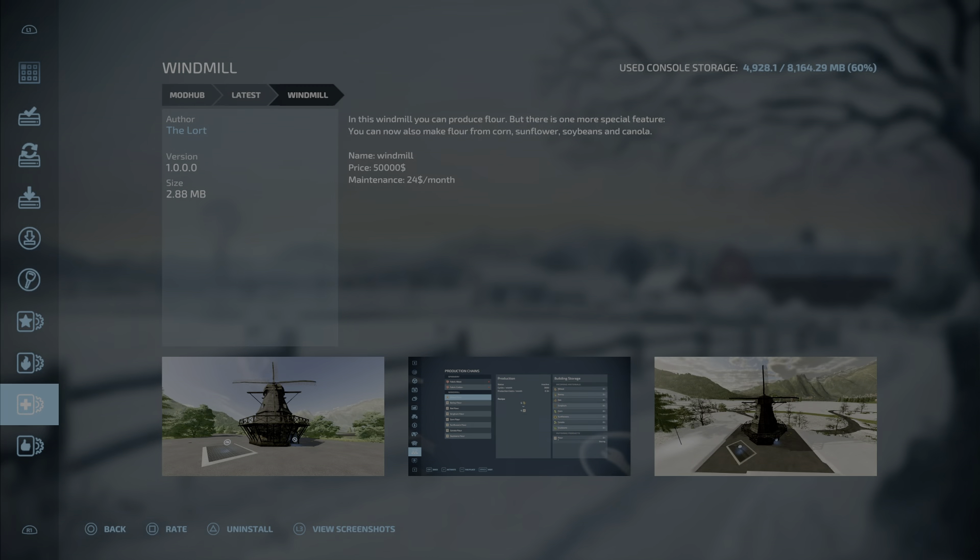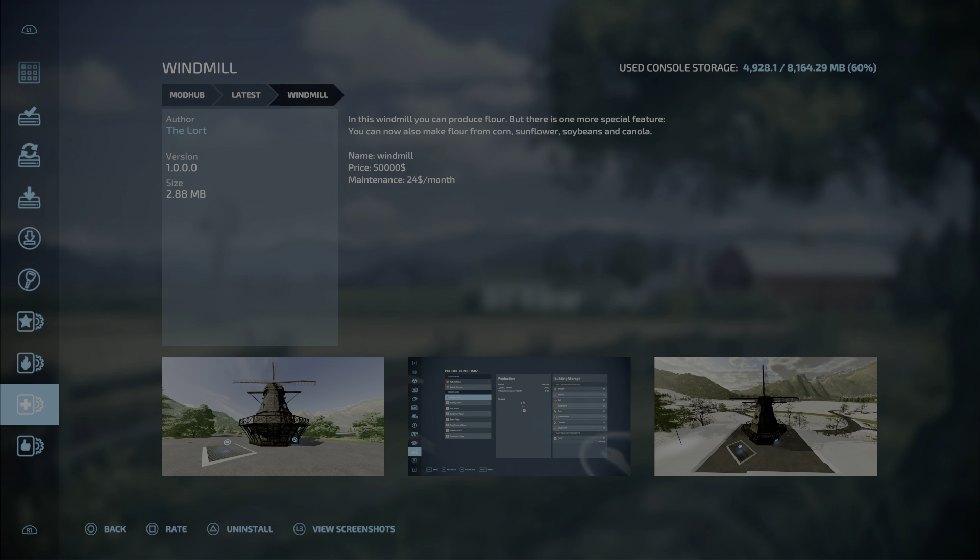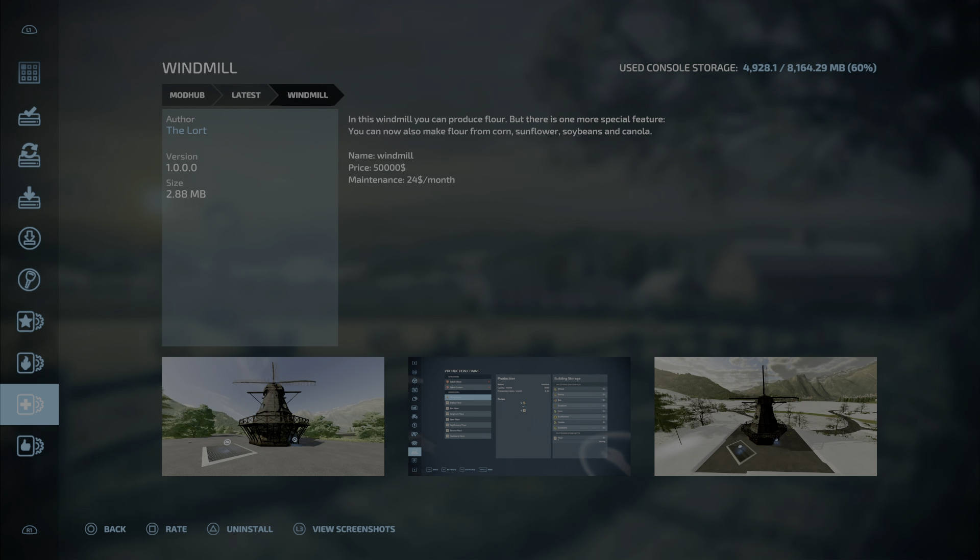Last but certainly not least, we have the Windmill — also by The Lord — 2.88 megabytes, six slots. In this windmill you can produce flour, and there's one special feature: you can also make flour from corn, sunflower, soybeans, and canola. Price is 50,000 dollars and upkeep is 24 a month. That's all the mods, updates, and maps for June 15th. Have a fantastic day guys, and we'll see you next time!